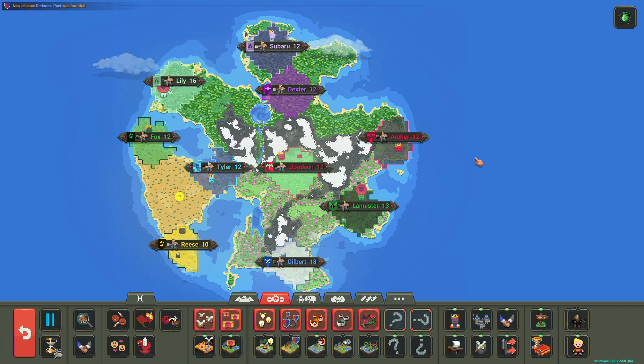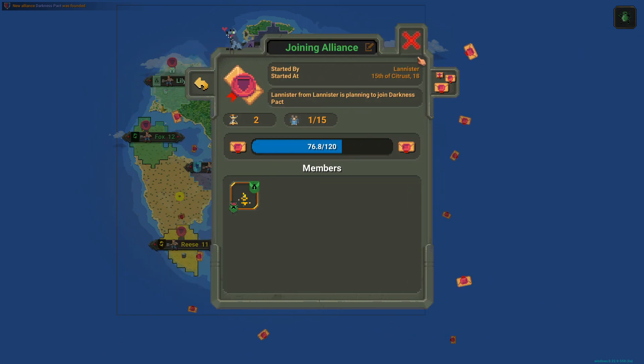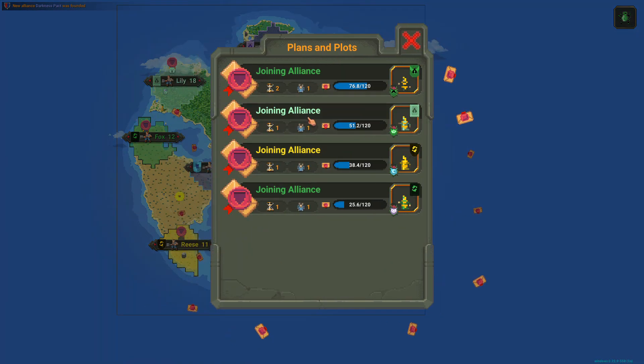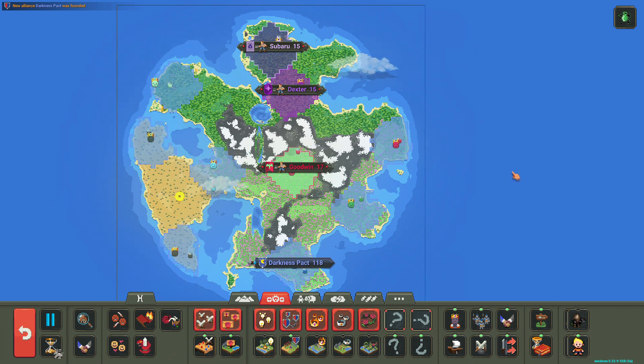It looks like our first alliance between Archer and Lannister — they're joining the Darkness Pack. And everybody's joining the Darkness Pack.